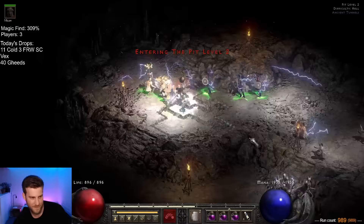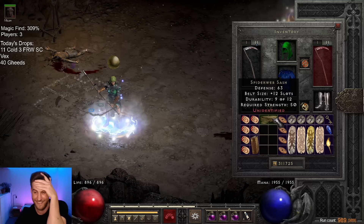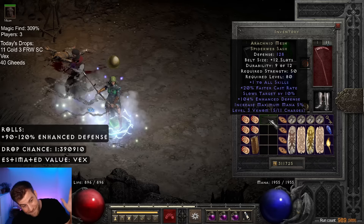With just 25 runs left to go, unbelievably, the pit somehow still had more to offer. These go up to 120, right? 104! That's an upgrade — two more defense! Huge!